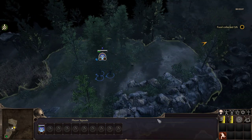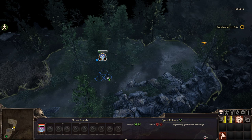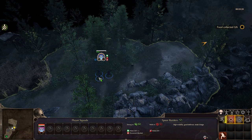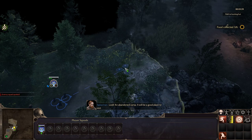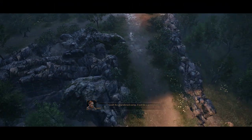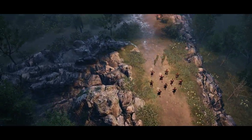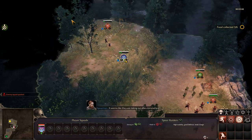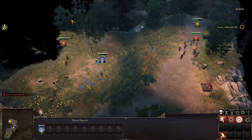Look! An abandoned camp — it'll be a good place to rest. Hiding in the bushes! I'm quite surprised how many people we see at night. It seems like they are taking our allies somewhere. We need to kill these suckers — can we just kill them quick? One movement got us spotted! We gotta kill the one guy first. Can I order them to focus down one by one?